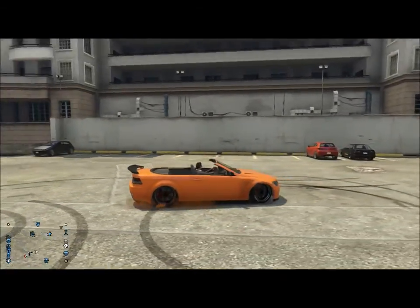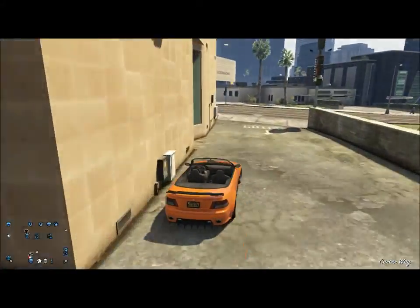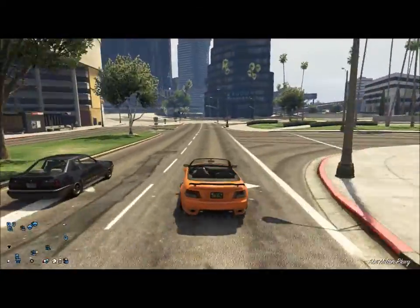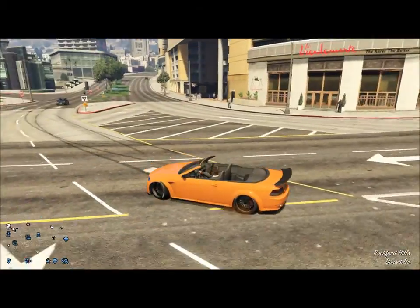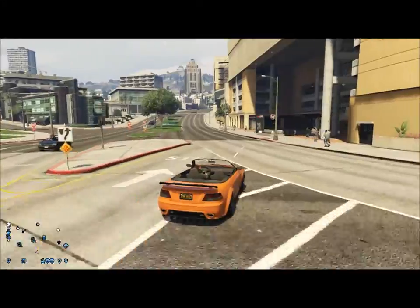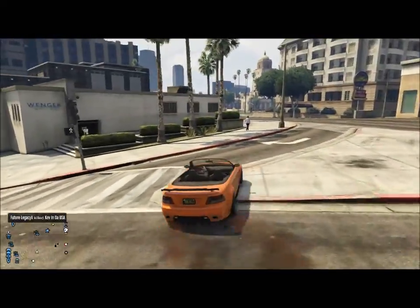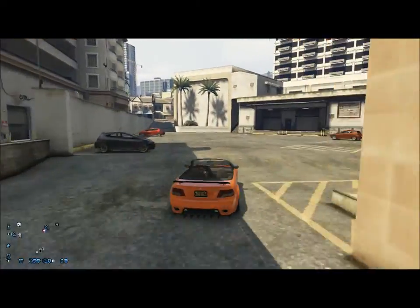What it does is it makes your car super low to the ground, so when you run over a speed bump it scratches. It also makes your car a really good drift car. You can do this on cars that don't normally drift well, or cars you aren't used to drifting with — lower that suspension and get them to be good cars.